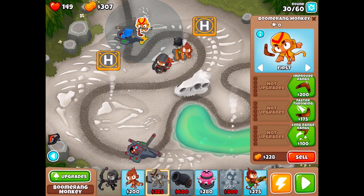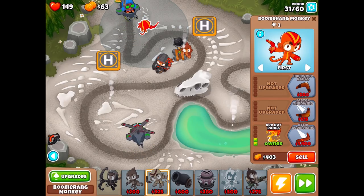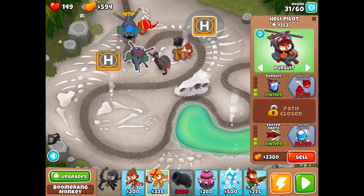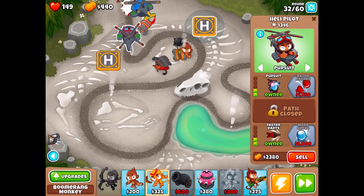I know what will help with leads — this guy with his Red Hot Rangs, which are pretty affordable. There we go. I can't believe that just happened, that was a mess. I'll probably leave him how he is, but we might do faster throwing so we can pop those leads even faster when they start showing up again inevitably.